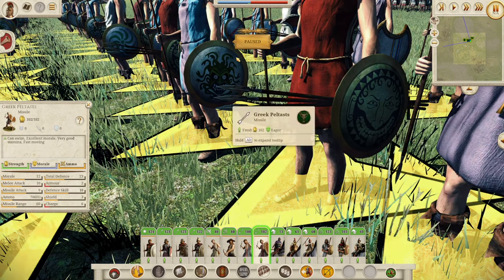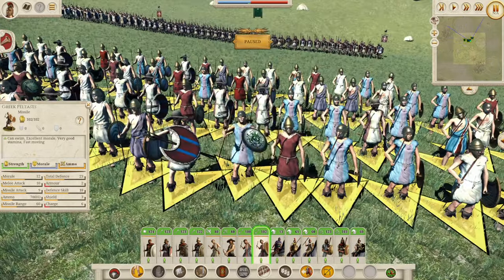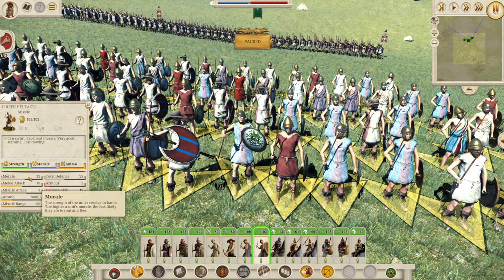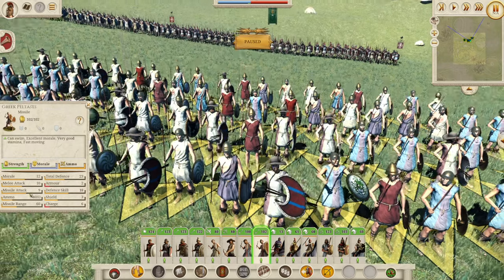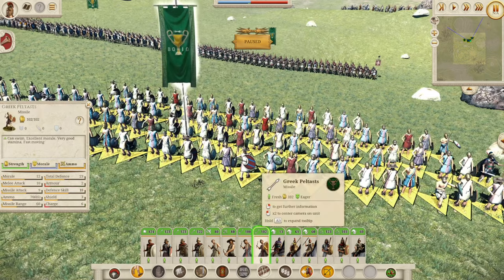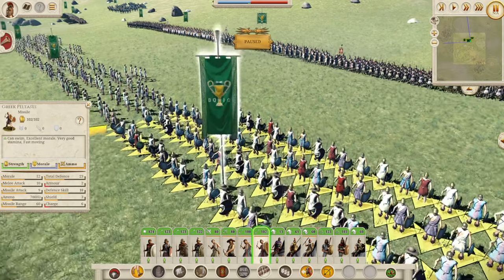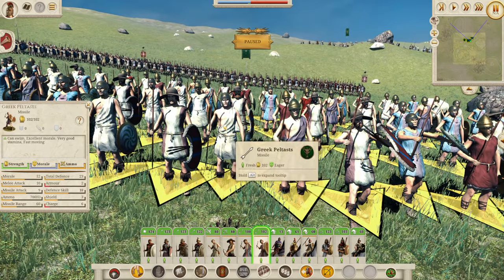If you saw the enemy coming towards you with those shields you'd be slightly scared — they are kind of scary looking. The Greek Peltasts are a lot better than your Akon Tistai: 23 defence with 2 armour but 3 shield, giving 5 defence against missiles, so they won't die quite as quickly. 12 morale — great for a missile unit. 10 melee attack, which is fine. A missile attack of 9 with 6 ammo, and an 18 defence skill is nothing to sniff at. You're going to want to get these guys into missile attack rather than melee and use them accordingly.